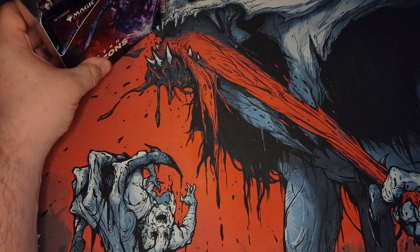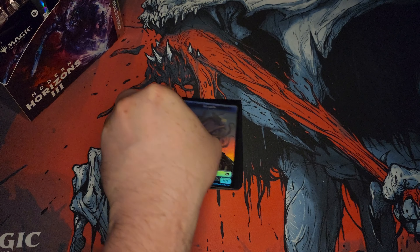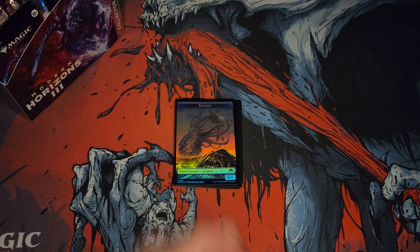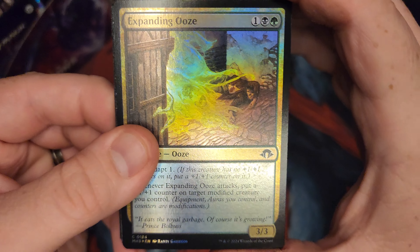Alright, here we go. This will probably be the only box I do. We'll see. But these are really fucking expensive, so I'm going to enjoy this. These things are ridiculous. The glue on these is absolutely insane. I want to see Borderless Fall Storm Drake. We want to see all kinds of shit. We don't want to see the back of the card first, I'll tell you that.